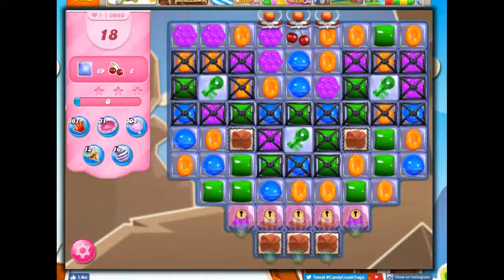Hi friends, this is Susie, your Candy Crush Guru, here to help you solve the puzzle of level 3080, where we have 18 moves to clear out 69 jelly and collect two ingredients.